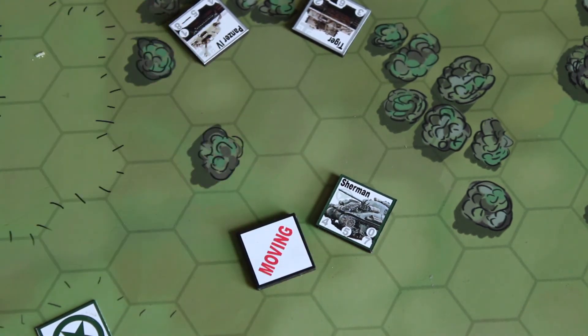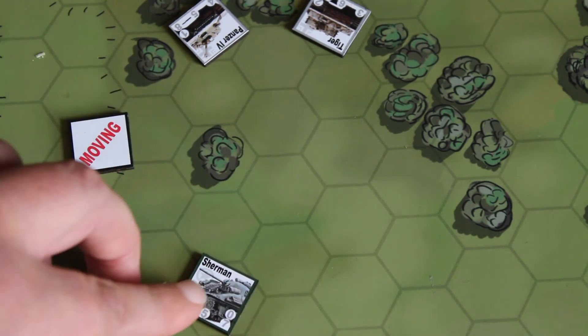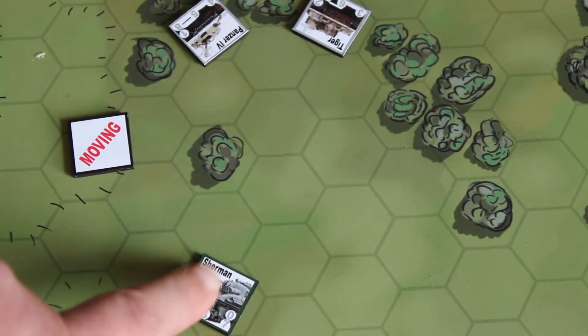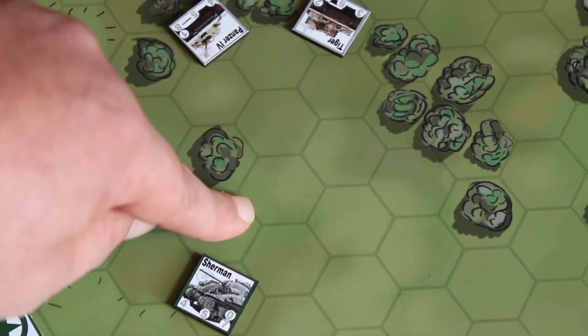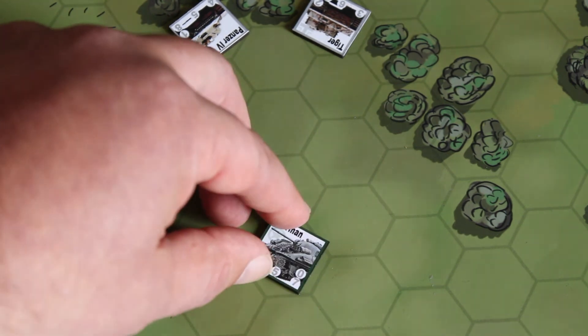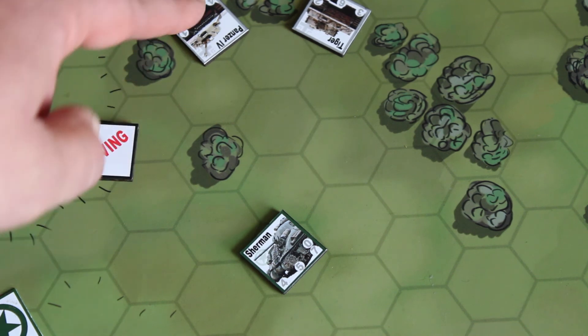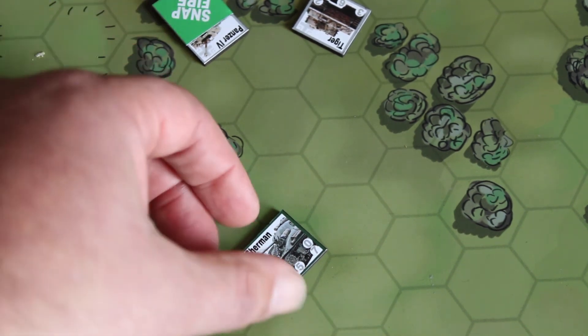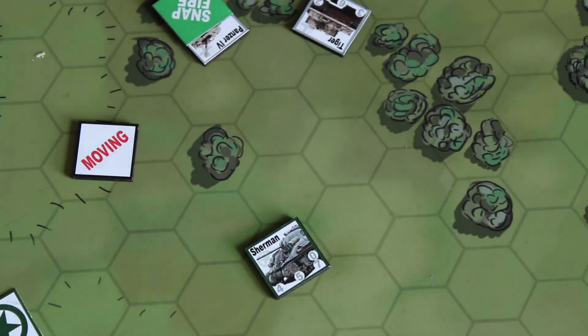And that's, broadly speaking, how snap fire works. It's fully described in the rulebook, but I thought it'd be worth talking about it for a few minutes to help make that rule very clear. The key thing with snap fire, like movement, is keeping the orientation — the facing of the counter correct in the hex, so facing those apex points of the hex. This is particularly important because it's very clear to the opposing player once you've moved and orientated.